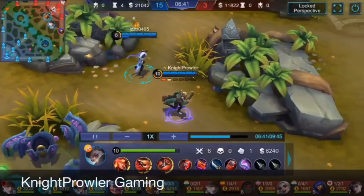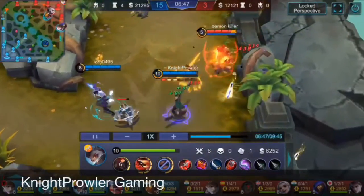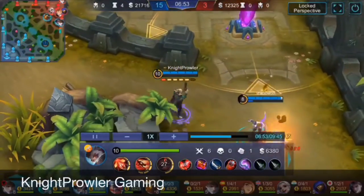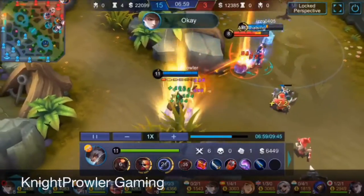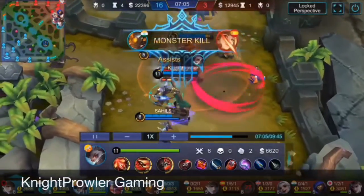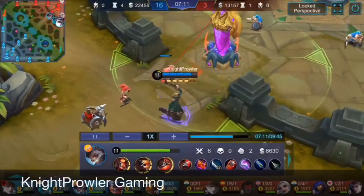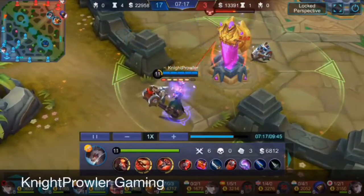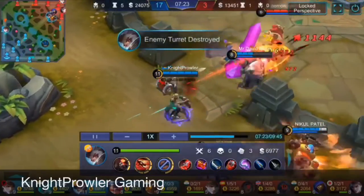I'm clearing the enemy jungle, farming as fast as I can to get Blade of Despair. For a useful tip: Hunter Strike is like a mini Blade of Despair. If you can't farm well because of teammates or other issues, prioritize Hunter Strike first. I built it in advance so if my team needs carrying, I'm ready to do it.